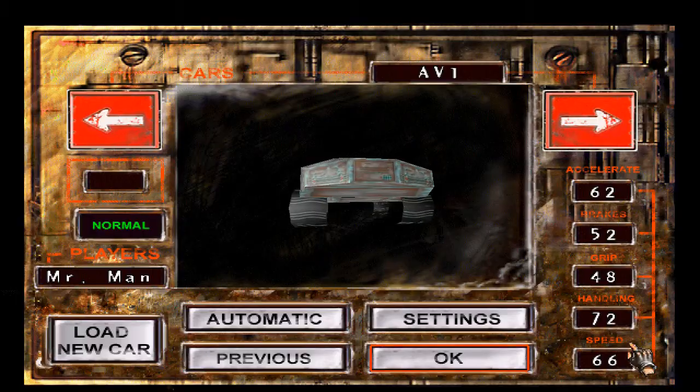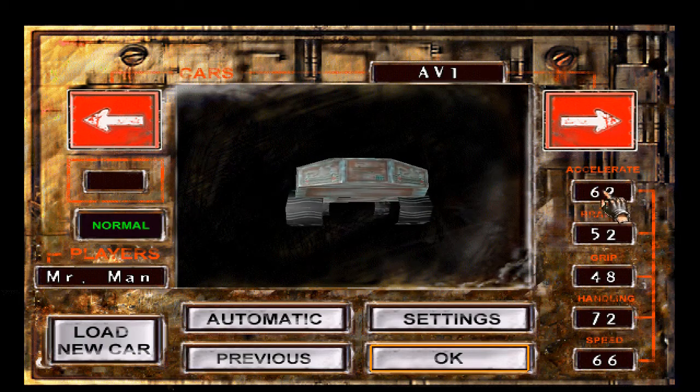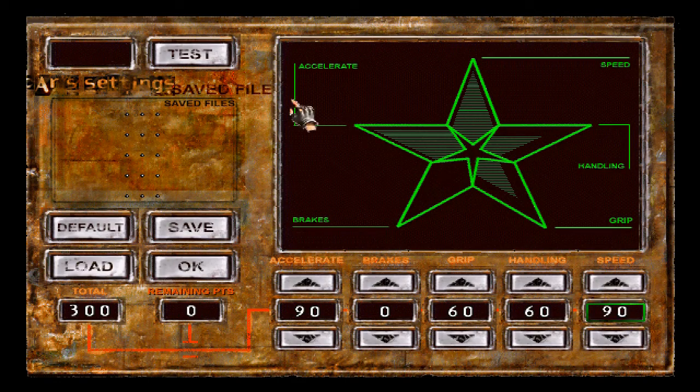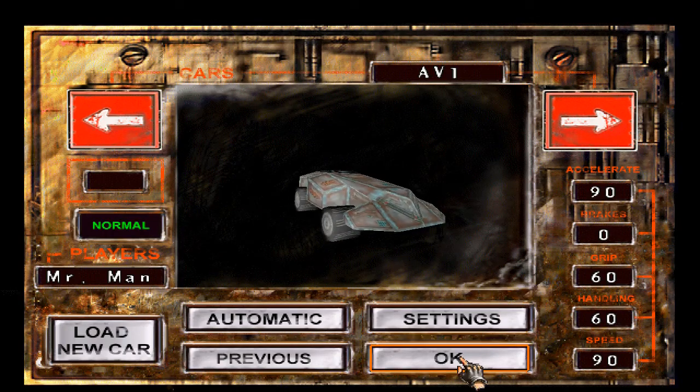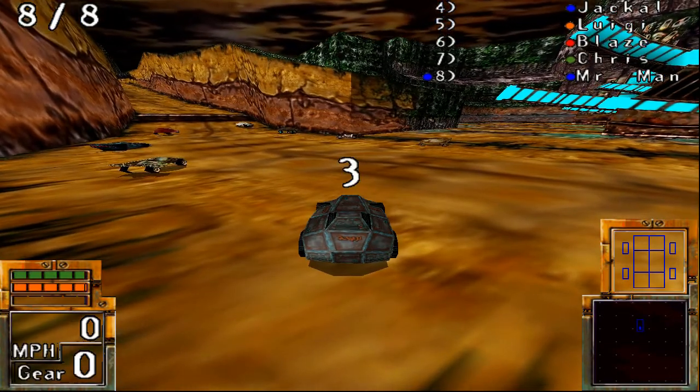Let us try a new track and a new car. The settings have reset, so let us adjust them. I will use the settings suggested by a website — I think the guy is called Nelson, or Nelson NPR or something like that. There's a link on the English Wikipedia page. He suggests these settings for this car, so let's see if he is right.